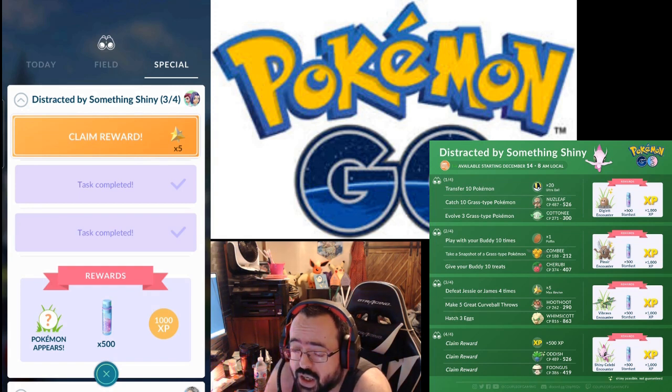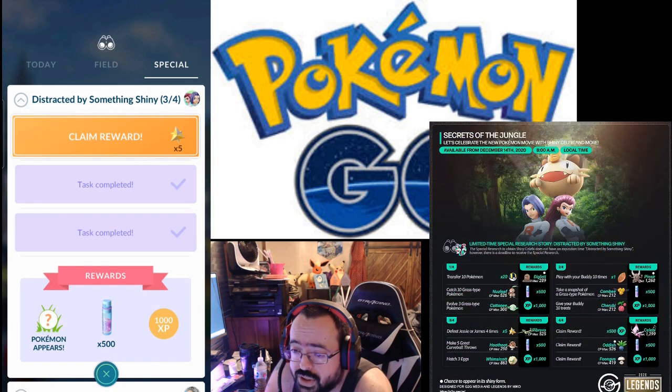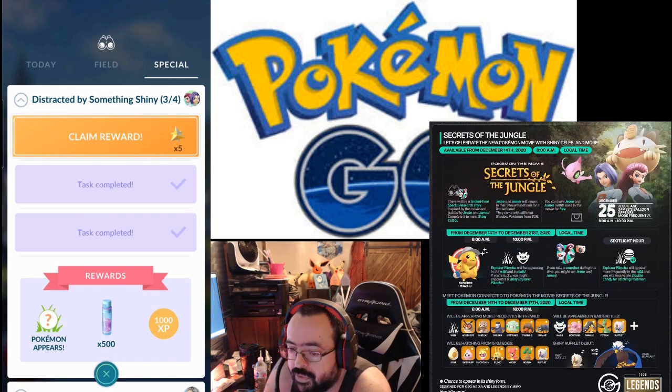Step two also had: give your buddy ten treats for a Beedrill encounter. All that gets you a Pinsir encounter, 500 Stardust, and 1000 XP. Step three is the one I'm about to complete with you.